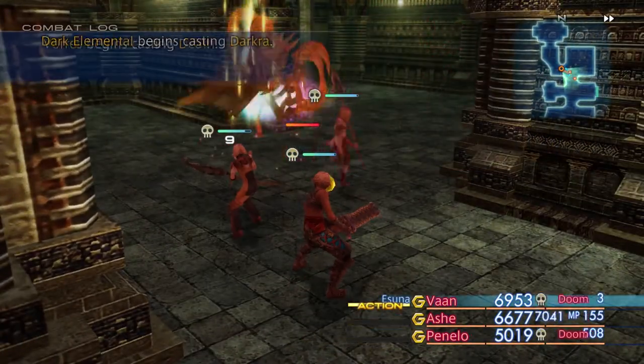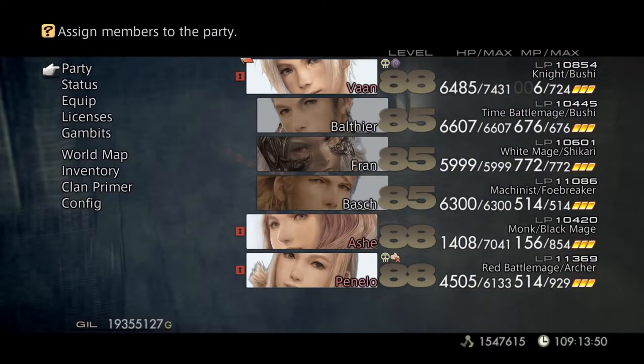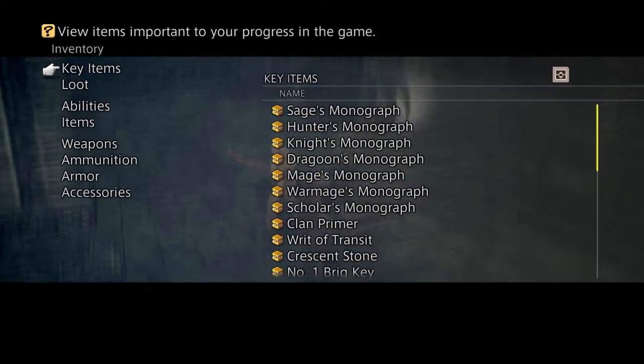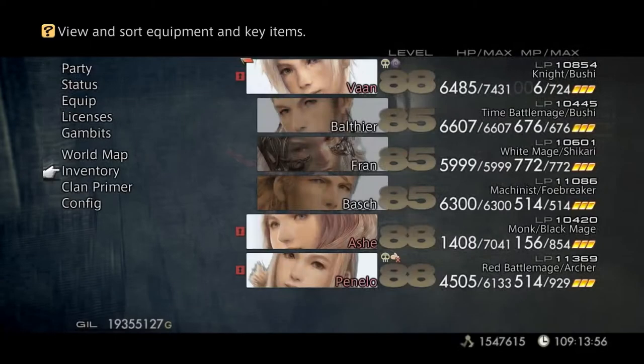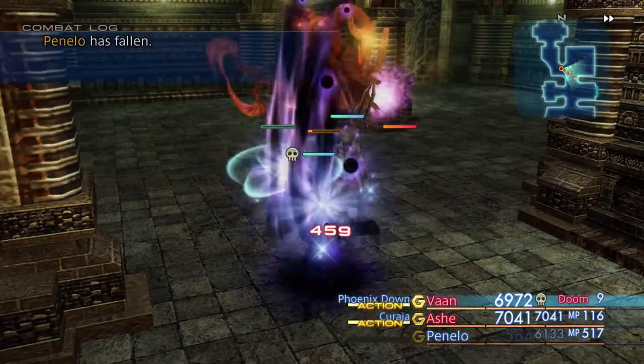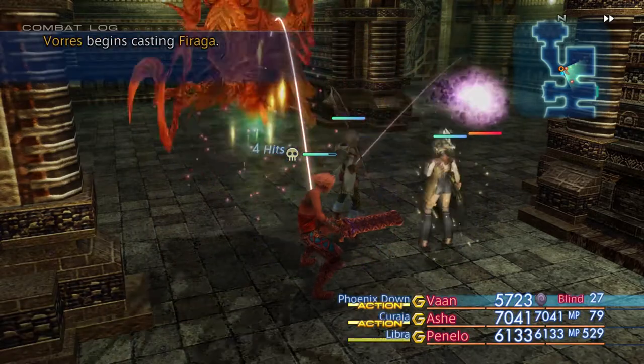Once you kill him, he's gone, so you might want to make sure you get all the Soul Powder you need first. I should have four now and I only need three. Make sure you have them all before you kill him — you might have to do it several times like I did to get what you need.